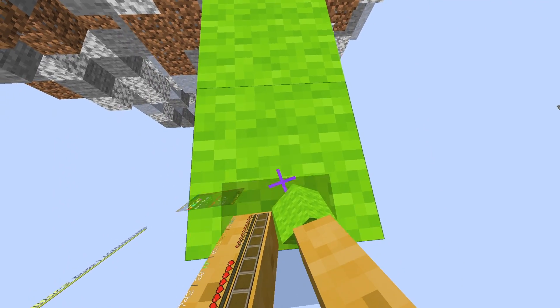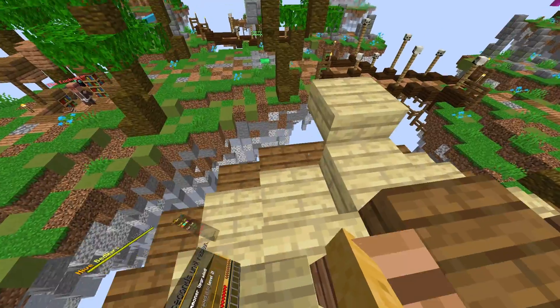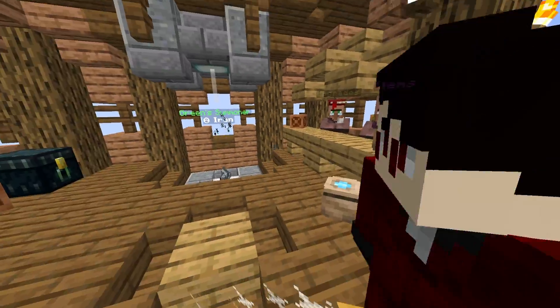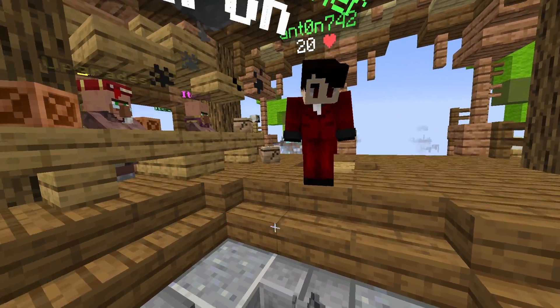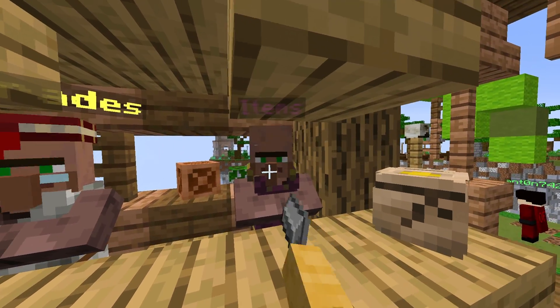One of the major downsides to Minecraft VR in Bedrock Edition is the interaction. With the VR version of Minecraft Java Edition, you can punch blocks and break them, climb ladders with your hands, shoot a bow and arrow like in real life, and breaststroke to swim. You can do this and so much more.